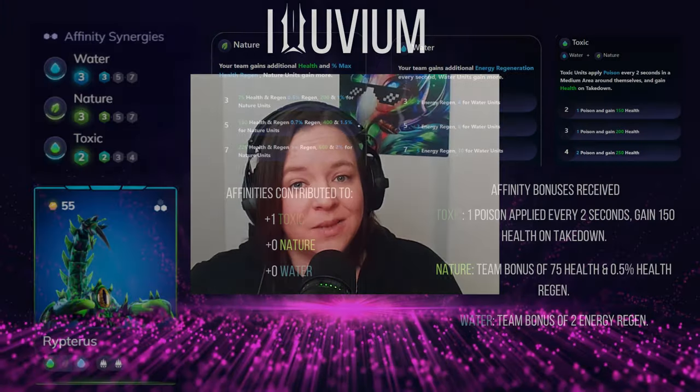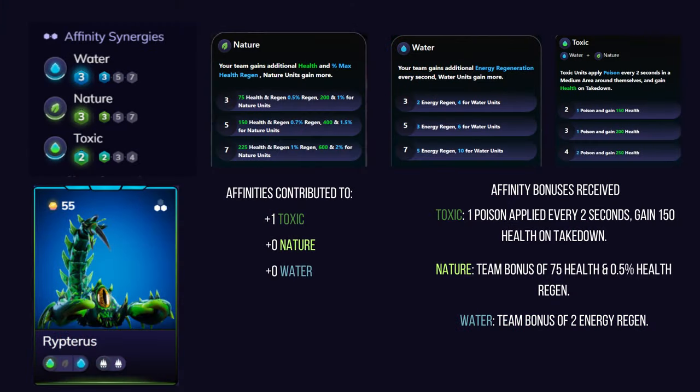Now that we've cleared up that affinity misconception, let's cover each affinity, their strengths, weaknesses, and synergy bonuses. It's important to note that every alluvial will only ever contribute to and gain full bonuses from one affinity. For example, a toxic alluvial — even though toxic combines water and nature — will only contribute to the toxic affinity and gain full bonuses from that toxic synergy.